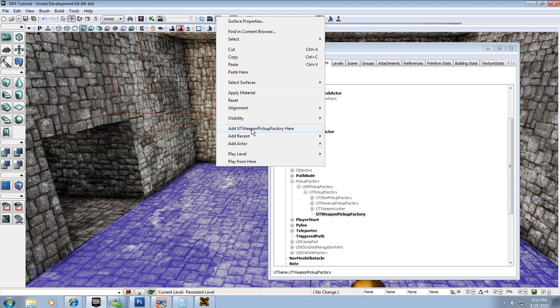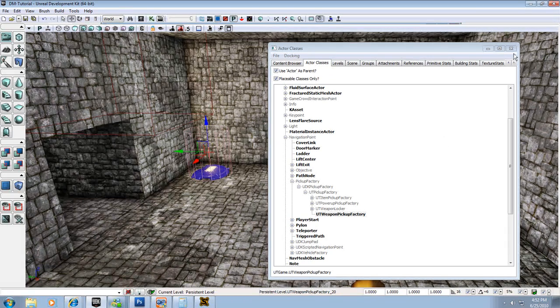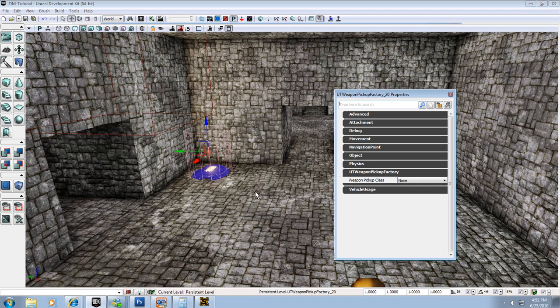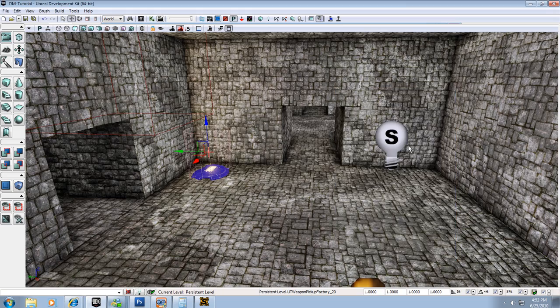Now that I have that selected I can right-click and go to Add UT Weapon Pickup Factory. With it selected I'm going to hit F4 to open its properties. I'll go to UT Weapon Pickup Factory and now I can pick a weapons class. UDK only ships with three weapons because it's meant for you to put in your own stuff. We'll use a rocket launcher here and we're good to go.